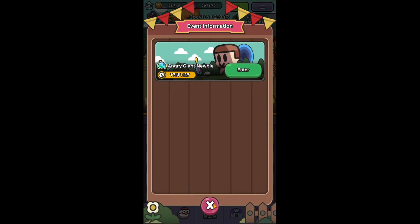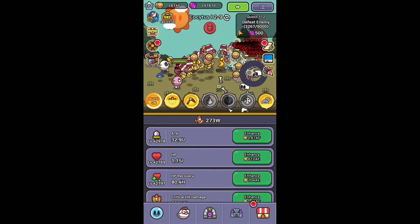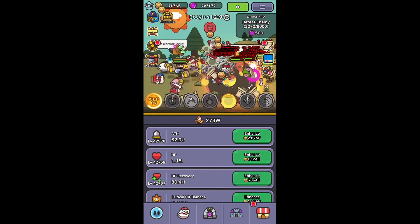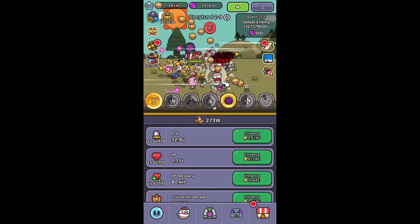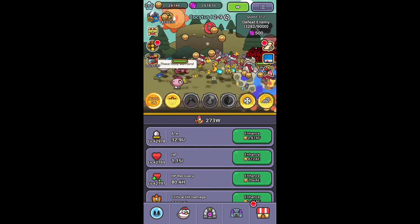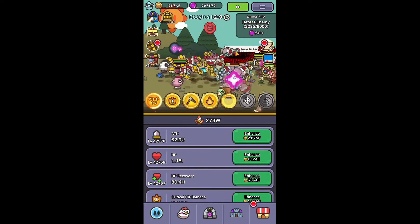There will also be another event, or more correctly a minigame, called Slimes Commuter Road. It is going to run from June 13 until June 26th. In this event we are going to collect Happy Coins and exchange them for items. I think this event is going to give us some good rewards, but we have to wait a bit more to see it.